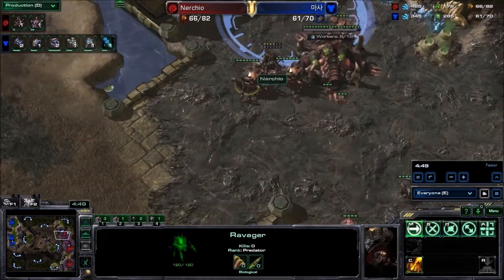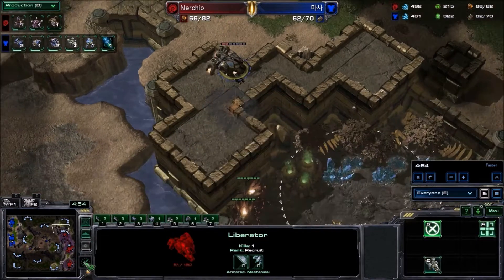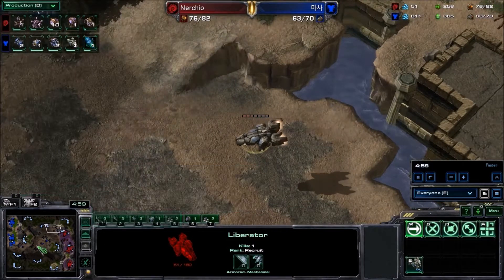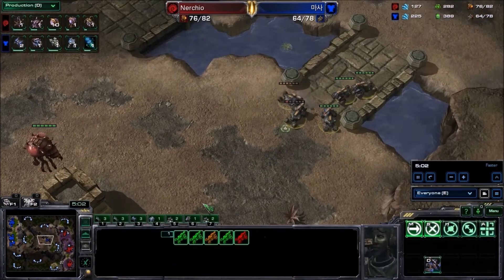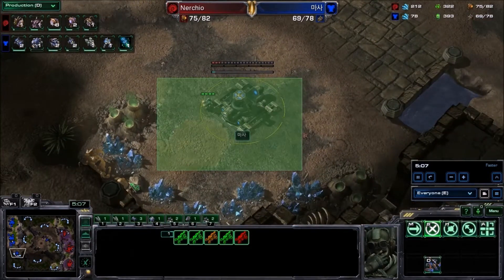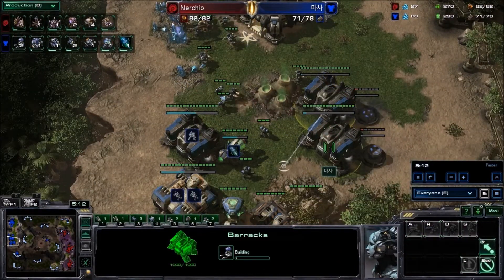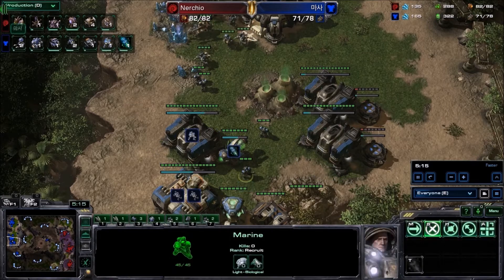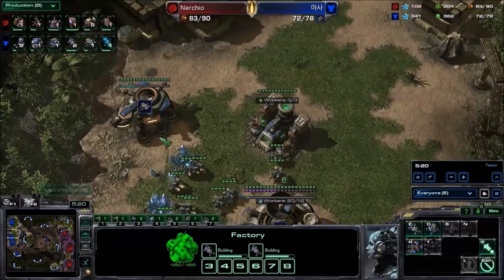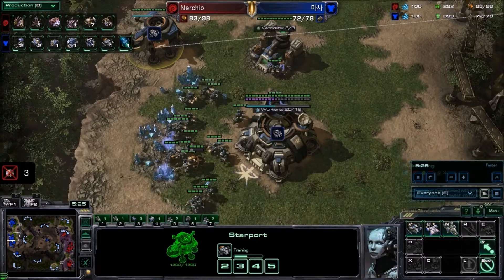Two Ravagers are here, and so is the Liberator. The Liberator needs to get out of there — he doesn't die completely, but he does get only one kill for his effort. More Hellions are piling up right here, and it looks like Masa is gonna try to take a third base. Adding on two more Barracks, getting Stim out. He only has a handful of Marines; he's been mostly focused on Hellion production so far, and he is also producing a Viking for Overlord hunting.